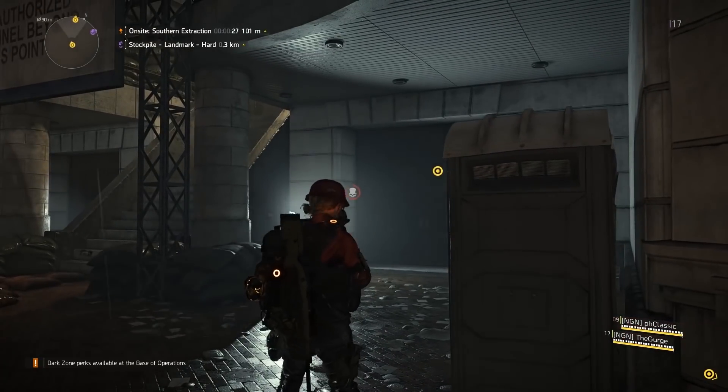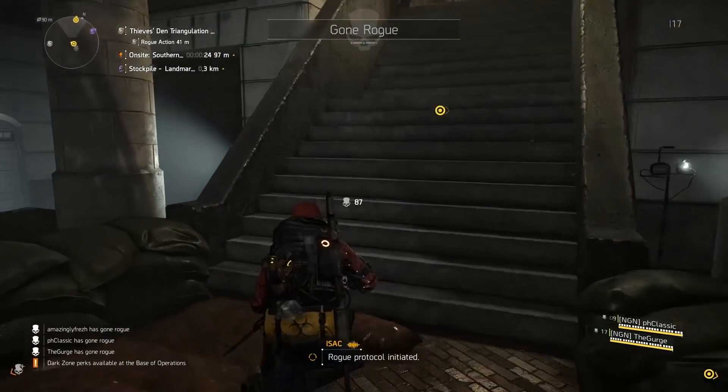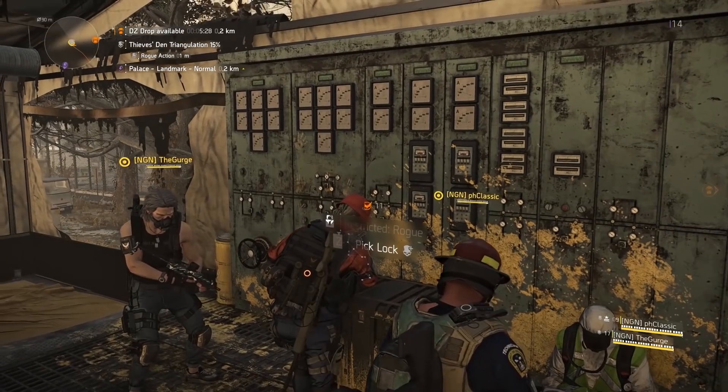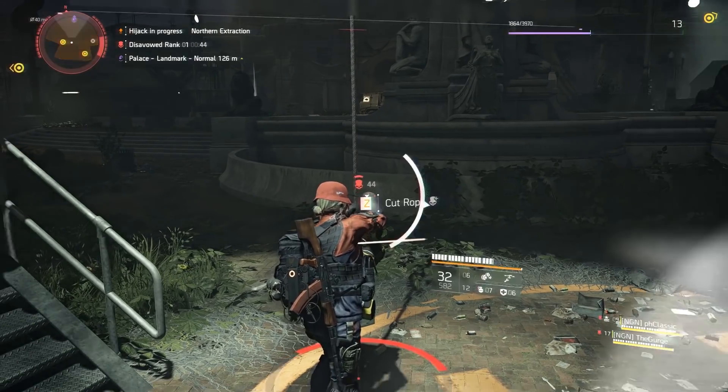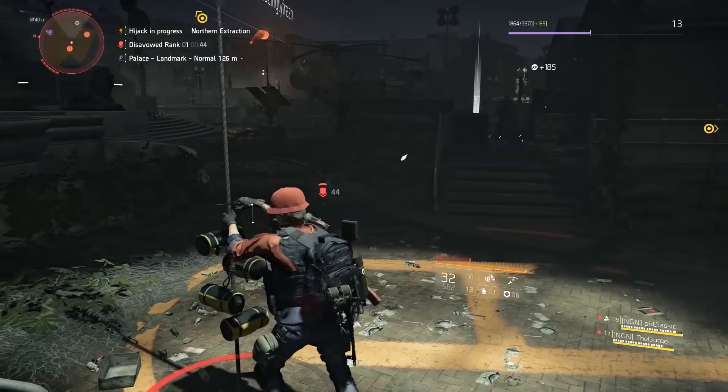The rogue status represented by a white icon is new to The Division 2 and focuses on actions like stealing other players' loot, hijacking supply drops, and cutting the rope of other agents' extractions. Doing any of these will put you into rogue status.